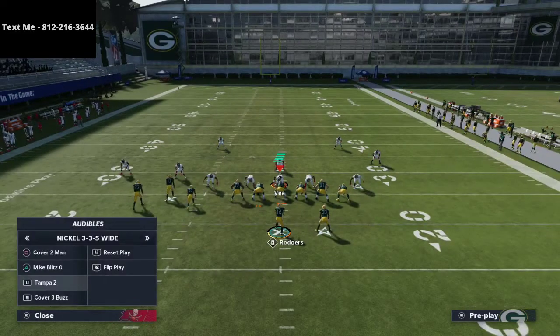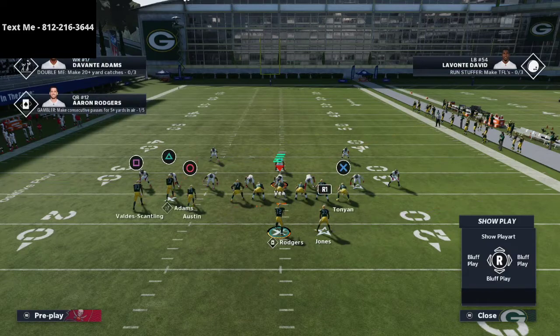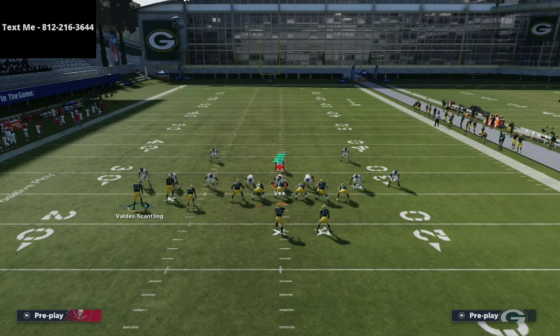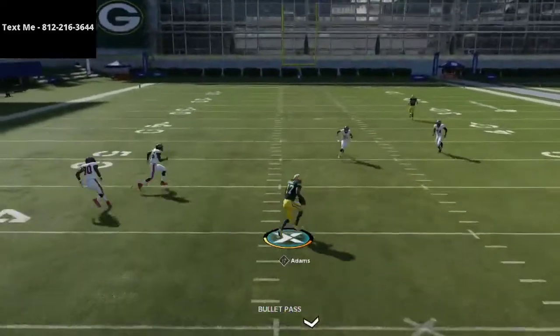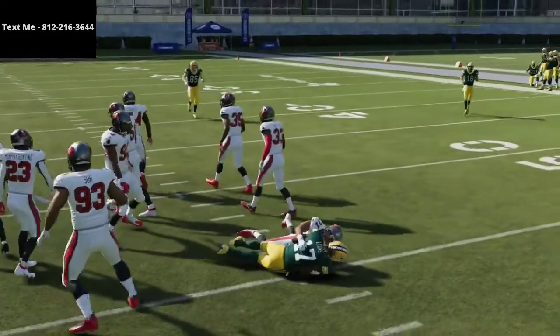I get a lot of questions about how to beat Mabel coverage. Here's how you do it: you run a curl flat concept. The curl flat concept destroys Mabel coverage. This flat route will pull all of the zones to the outside, and it's going to leave the curl route wide open in the middle of the field for about 15 yards. They're going to have to user the post route, which leaves that curl route wide open.